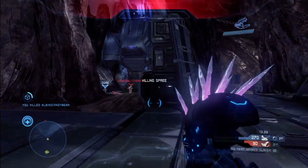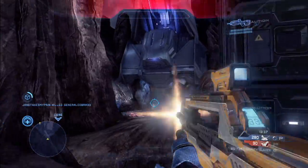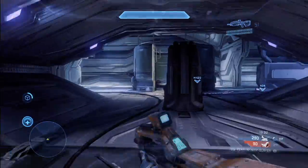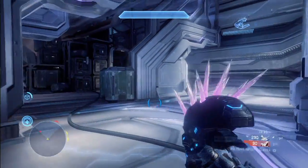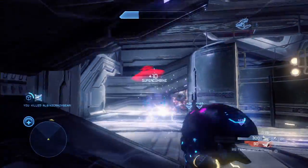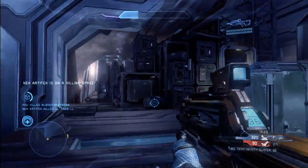Seven of the eight players on this team were up in this tower. So the only way the enemy team could get in here with any real potential is to nade the crap out of it and then just bum rush it with everybody they have. And they didn't do that. The red team tried to come in one at a time and it just didn't work out well for them.